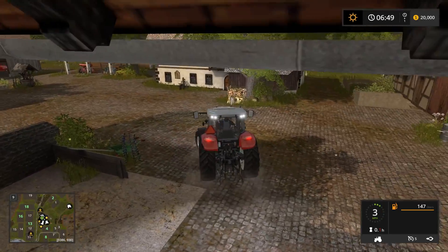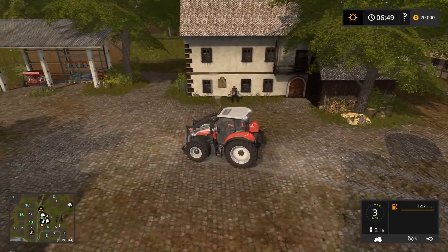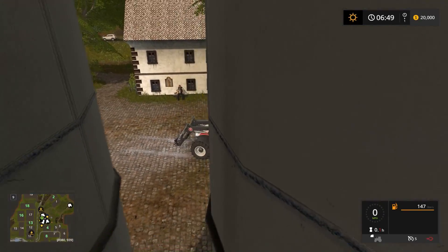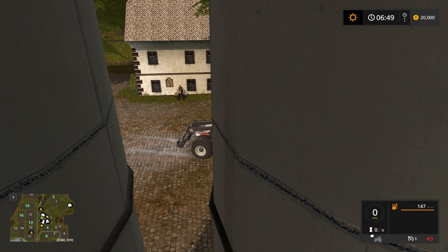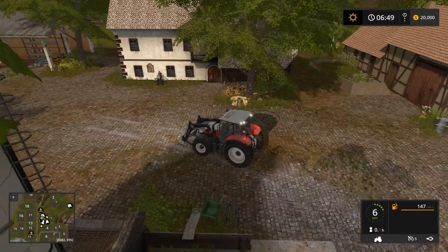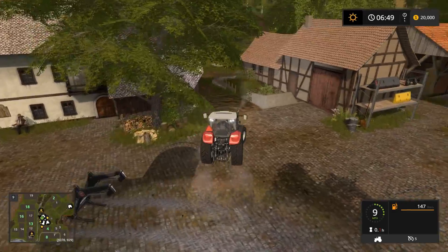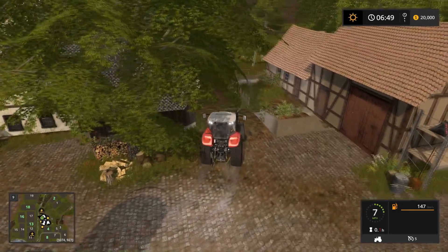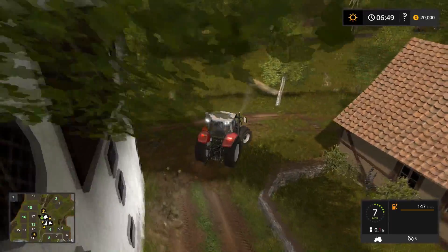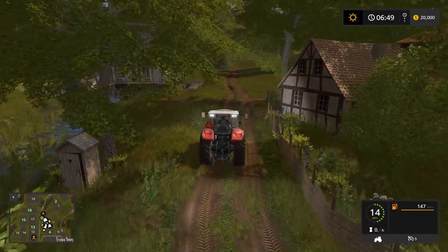We'll turn our headlights on. Once again, here's the main farm. I really like the fact that everything is here. The doors all work and everything. We have our stack with our stuff, a main road over there, and a back road. There are roads that go all over the map, so we'll do a quick map tour.